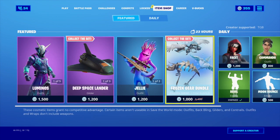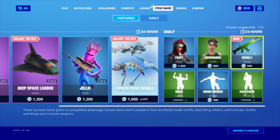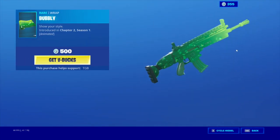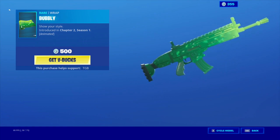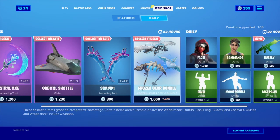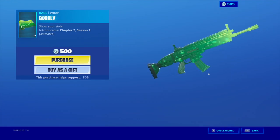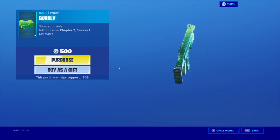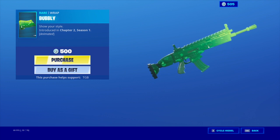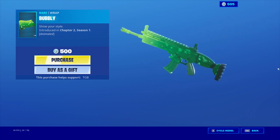The frozen gear bundle is actually back. There's a new wrap — Bubbly. This wrap looks insane, oh my god I love it. That's crazy bro, it looks like someone just sneezed all over my gun. I love the gradient from the dark green to the light green, the animation is just so sick.